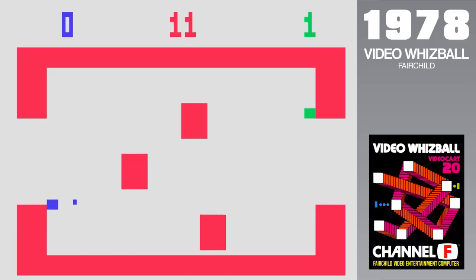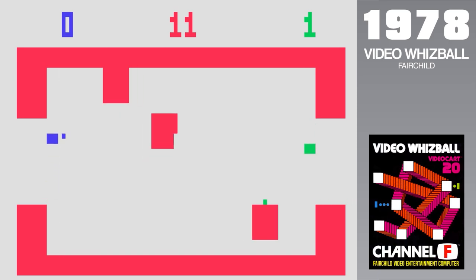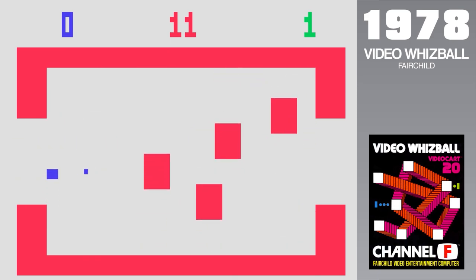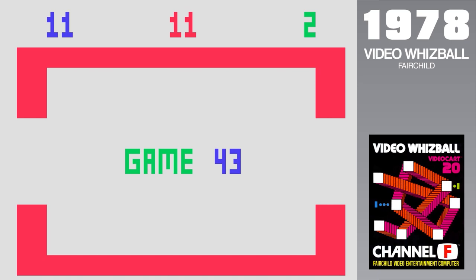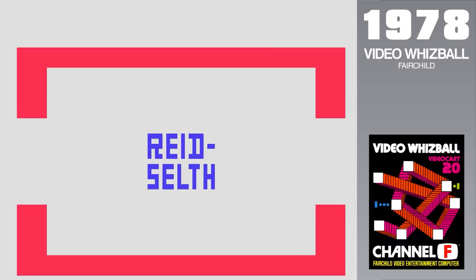Video Whizball is essentially a video game version of Crossfire, the most 90's board game to ever come from the 70's — except now the pucks can kill you. Once the match finishes, if you wait for a moment where you're both dead before heading back to the main menu, and select game 4-3 as your next match with a score of 67, you'll discover the name of programmer Brad Reed Self. He did this despite his superiors explicitly warning him not to. Rumors existed of programmers indulging in such demonstrations of vanity at companies like Atari, and Fairchild wanted nothing of it.